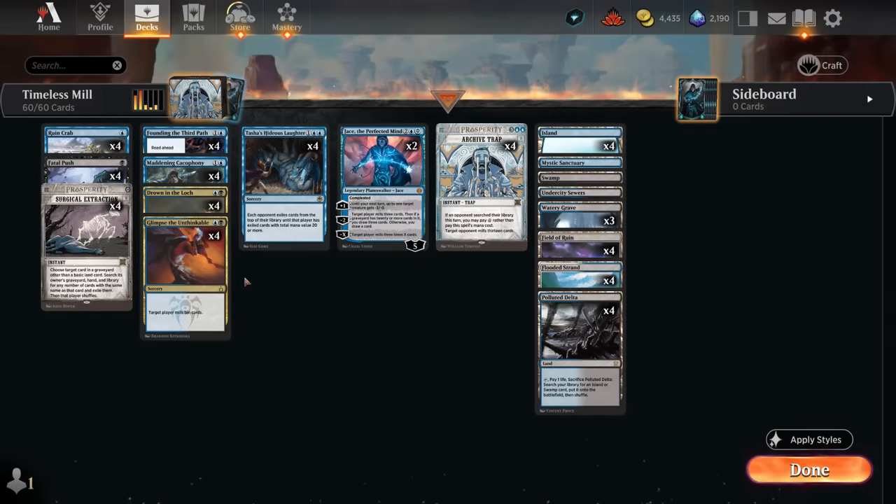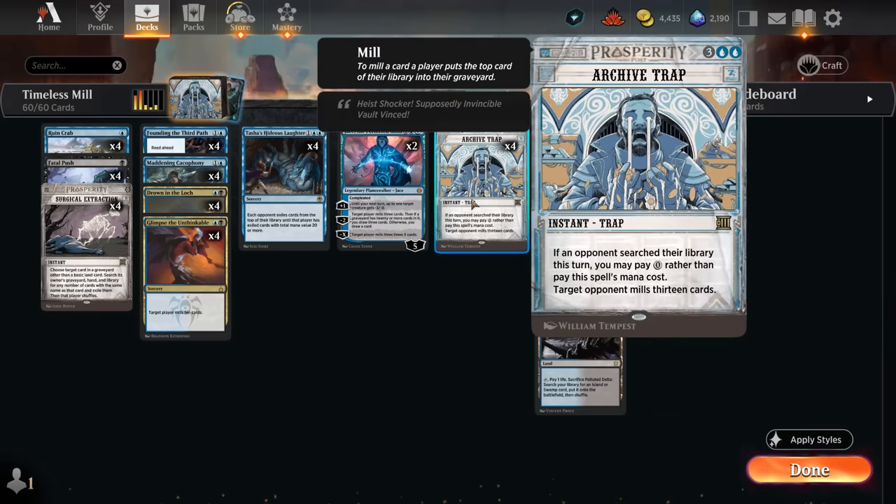Hello and welcome to another Timeless gameplay video. Today we're taking a look at Blue-Black Mill, which got quite a few new tools with the Outlaws of Thunder Junction, introducing Archive Trap — a card we can cast for free if the opponent searches their library this turn. In a format full of fetch lands, that's often going to be the case, and we get to mill the opponent for 13.